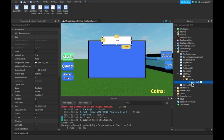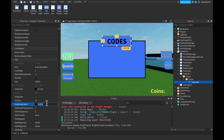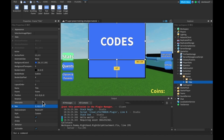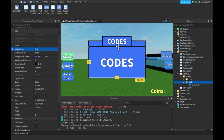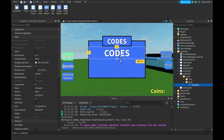Inside this frame we'll make a TextLabel with size 1, 0, 1, 0, background transparency 1, TextScaled true, text 'Code', font SourceSans Bold, text stroke transparency 0, and text color 255, 255, 255. Then we'll rename this frame to 'Title', duplicate it, set the size to 1, 0, 1, 0, rename to 'Body', and set position to 0, 0, 0, 0 with anchor point 0, 0. We'll shrink it slightly and change the text label to say 'Redeem Code'.